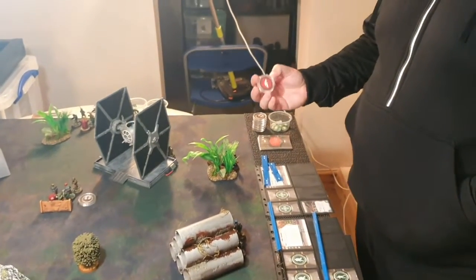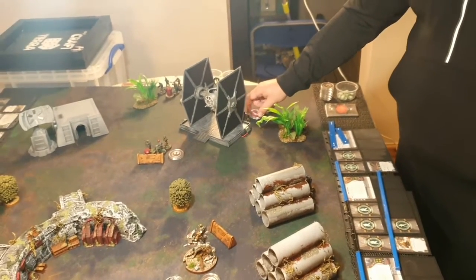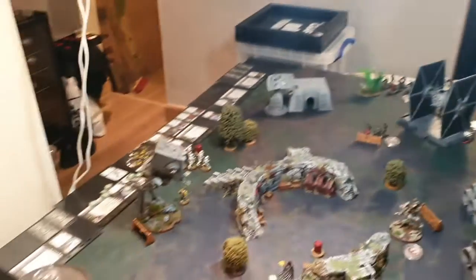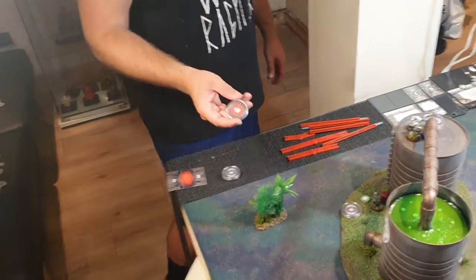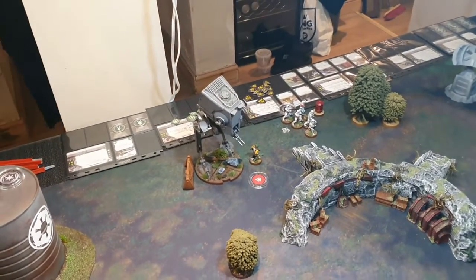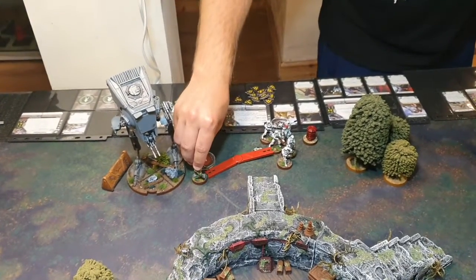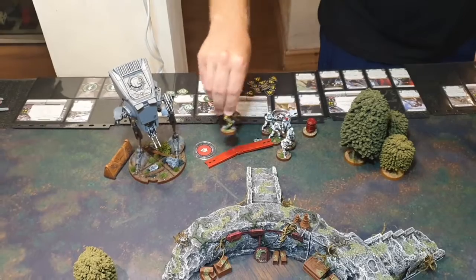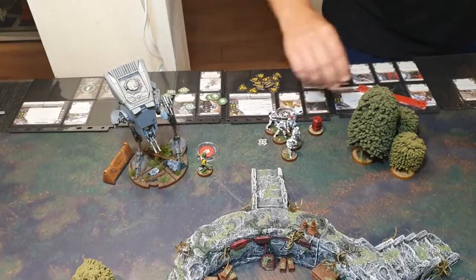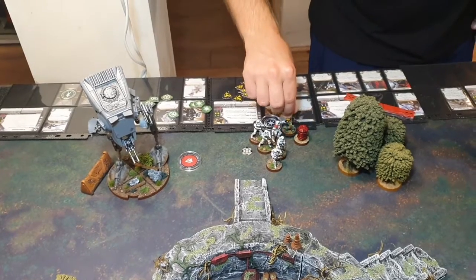Nick pulls special forces — snipers or Pathfinders — and they do nothing, holding position. Spud then activates Bossk, who moves up to stop behind the Stormtroopers, then moves into base contact with the barrel. End of Bossk's activation.